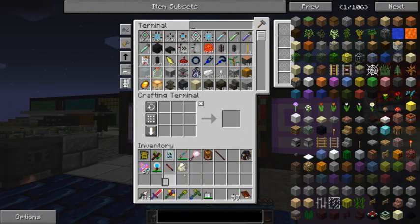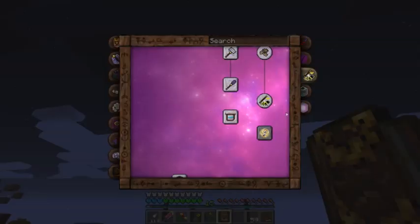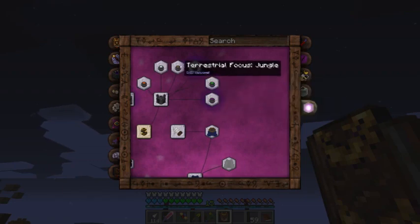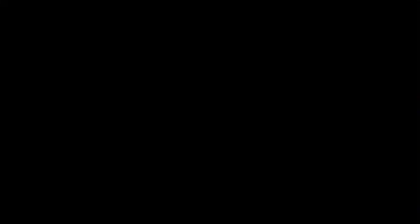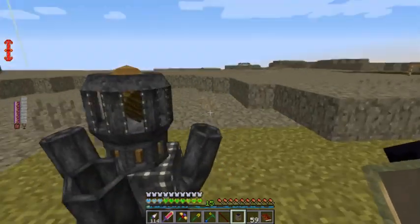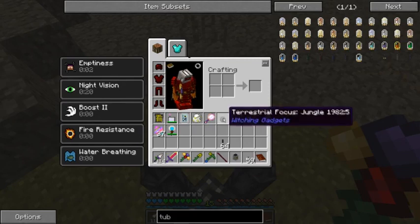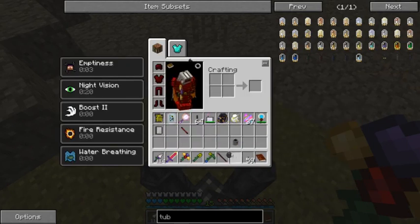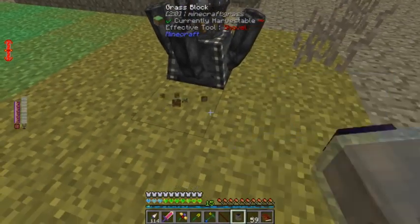If that worked, that would have given me a potion I could throw to change the biome. There is another thing we can do — we have a Witching Gadgets device that should allow us to change the biomes around the thalmic terraformer. It's a little bit of an infusion. Now ain't this thing neat? This focus that will tell it to make the biome jungle is a very simple recipe. The only hard part was that jungle wood, which I had to use the alchemic pool to get a jungle sapling. This thing is Essentia powered.